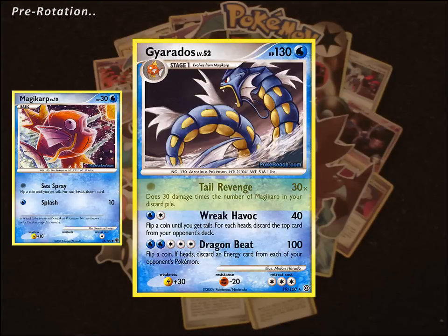Having all 3 in your discard pile means that Gyarados can be hitting for 90 per turn, or 110 with Expert Belt attached. As you may have noticed, this attack requires no energy, which means that this card can get set up as soon as you evolve it, making great chances to start KO'ing your opponent's basics as soon as they lay them down.